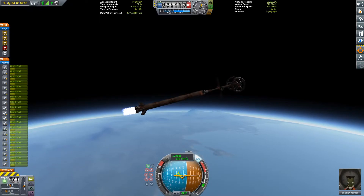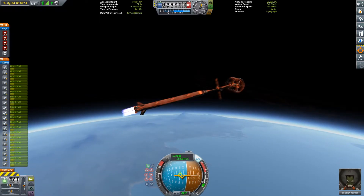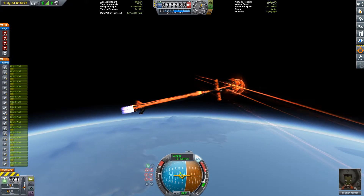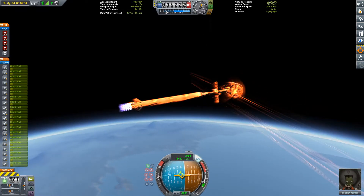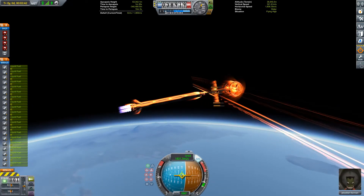It probably would have been worth doing a slightly more steep launch, but it worked out in the end. Sorry about these weird visual bugs on the flames — I think that's a problem with distant object enhancement in the newest version of the game. Hopefully that gets fixed soon, because it wasn't like this in earlier versions.